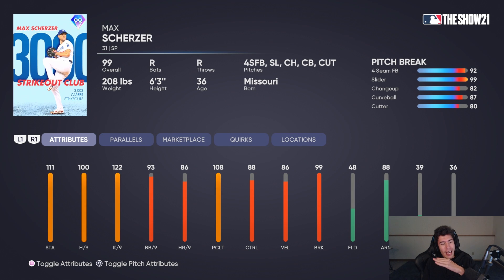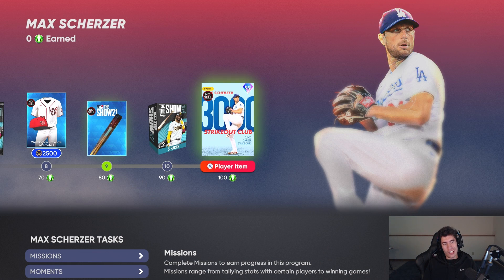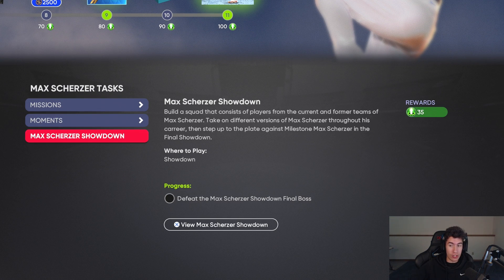I don't really know what to think — it's a good card, it's a 99, pitch selection is decent, but it just doesn't seem as good as some other guys like 99 deGrom, Verlander, or some of the no-hitter cards. I'm just not 100% sure how I should be feeling about him, but he doesn't look bad. I just feel like he looks maybe not quite as good as some of the other cards.